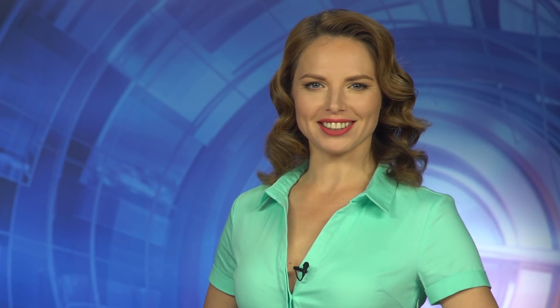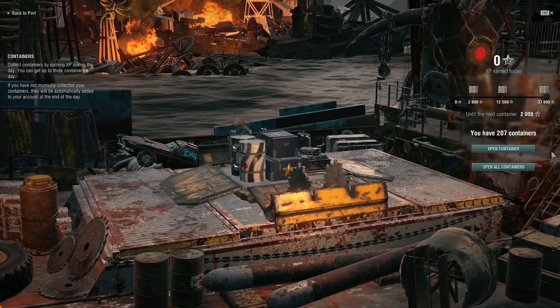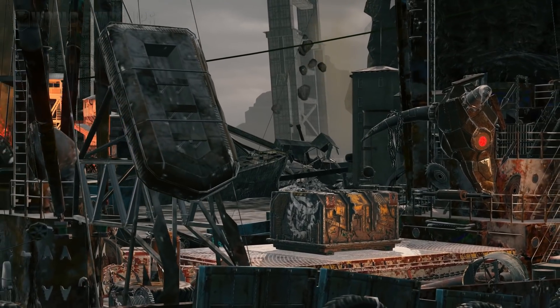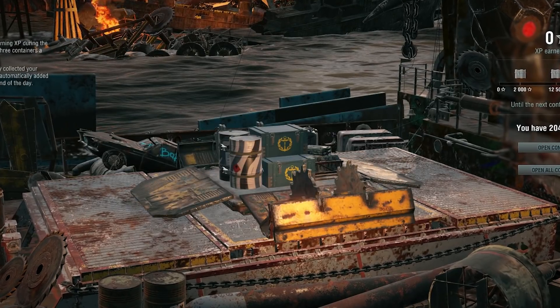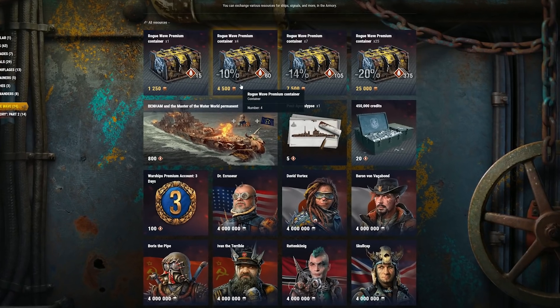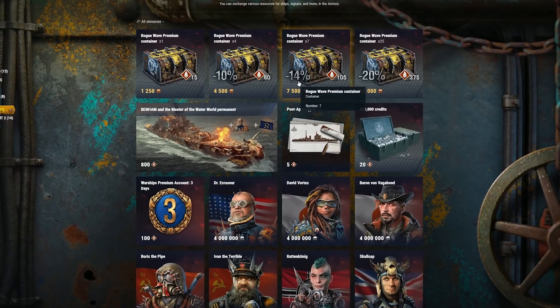Want it all immediately but earning fuel tokens is too slow? Premium Rogue Wave containers can help with that. Every container is guaranteed to drop 15 fuel tokens and offers the possibility of dropping Elite Commander XP, Coal, Days of Warships Premium account, Credits, Consumable Camouflages, Doubloons, and the permanent Master of the Waterworld camouflage for Tier X destroyers. Players can purchase bundles with Rogue Wave containers in exchange for doubloons in the Armory, or by stopping by our virtual shop.